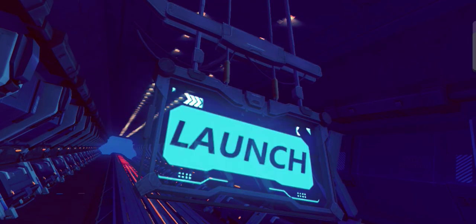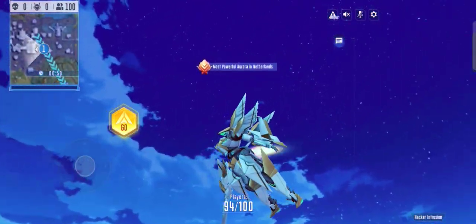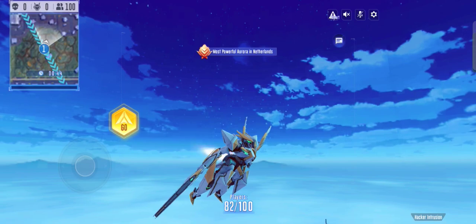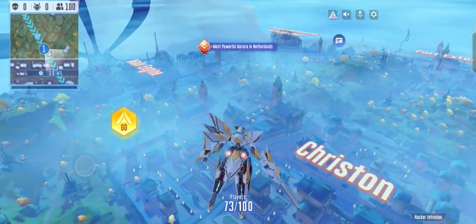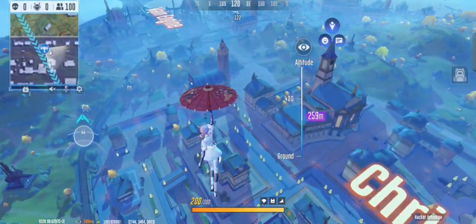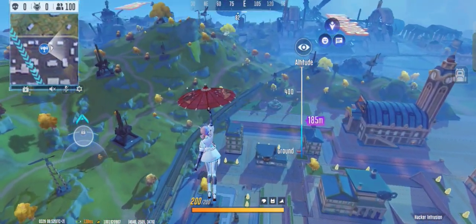Hello everyone and welcome back, this is Versace and I'm here once again with another skin to showcase. I think this one is called Paper Crane, but I'm not really certain. This is my favorite Skylark skin — it's very intricate, looks like folded paper. I think it's really nicely done.